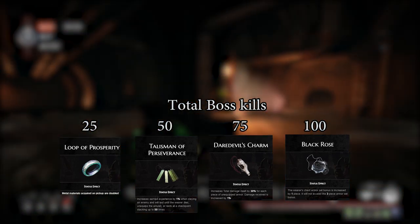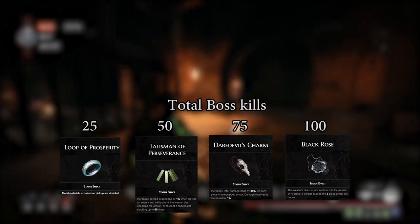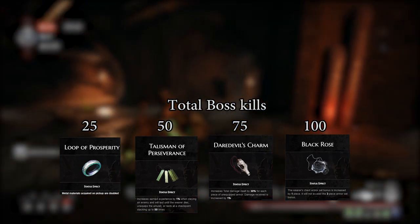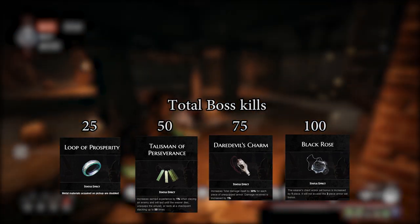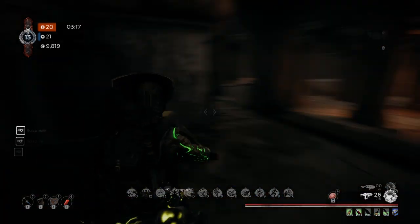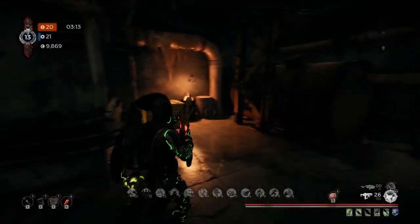At 75 boss kills you get the Daredevil charm, which is hands down the best item in the game. You get 30% more damage per missing piece of armor — it's absolutely insane. Then finally at 100 total boss kills you get the Black Rose, which is an amulet that acts like a set piece of whatever is equipped in your chest slot, so you can run 3 pieces of one set and one piece of another. There are some crazy good combinations you can do with it.